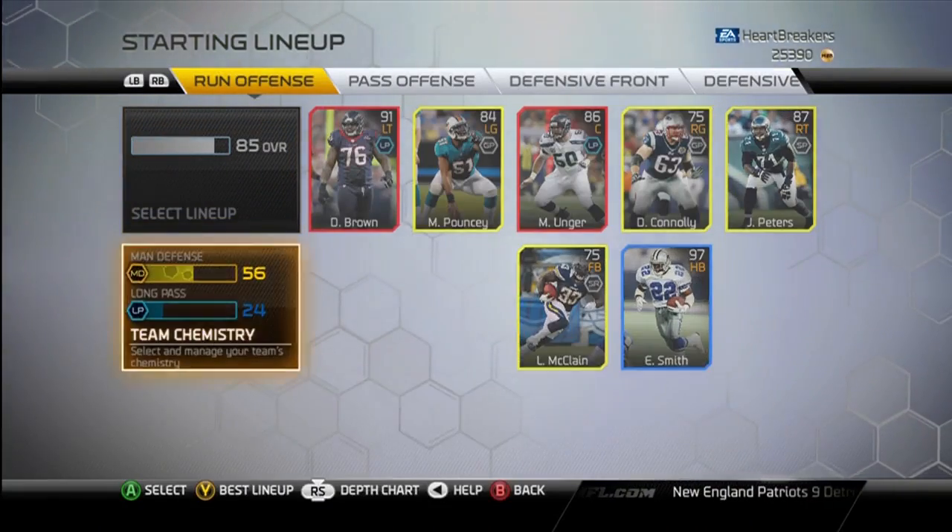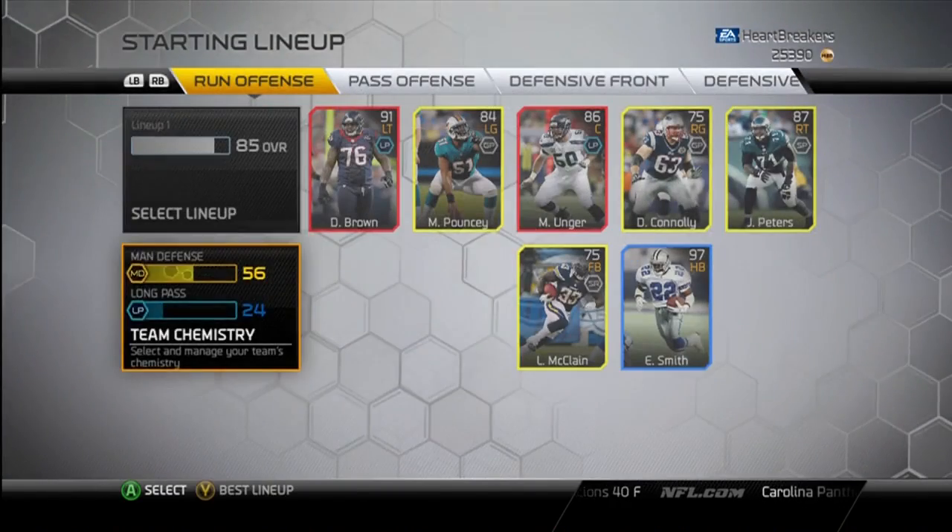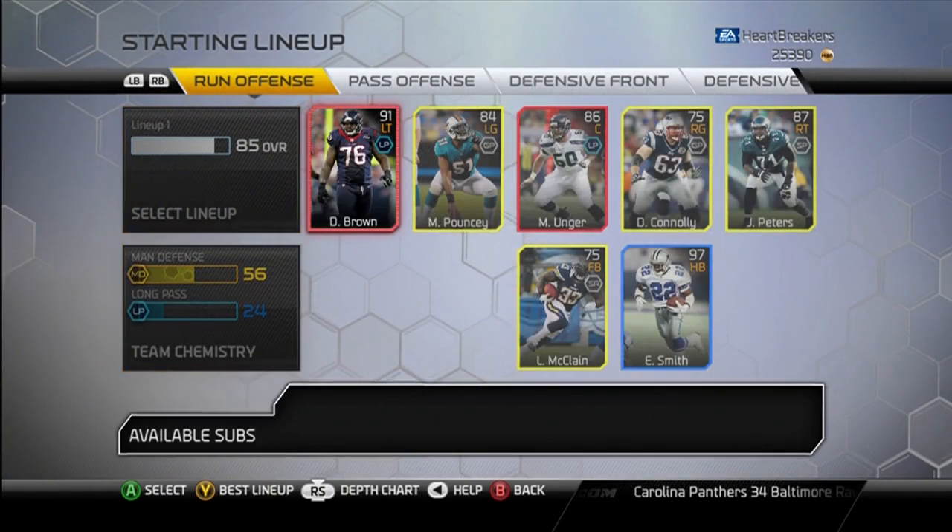I do have an 85 overall team, so I was able to get two team chemistries. What I'm working on here is Mann and Long Pass. I've got 56 Mann and 24 Long Pass. I've got an 85 overall team.